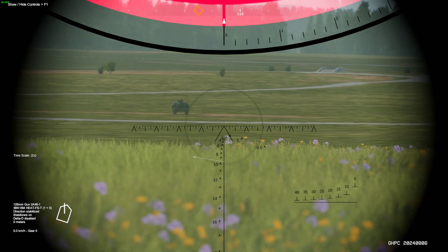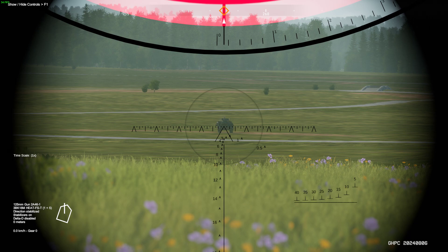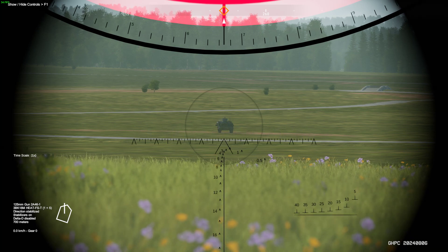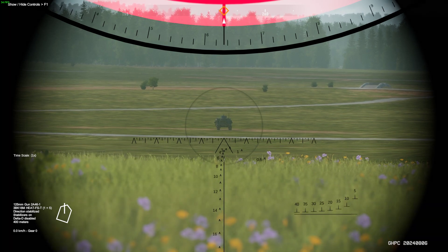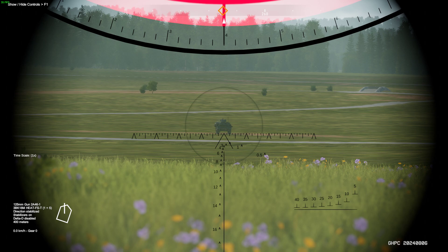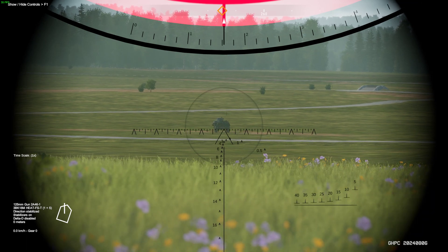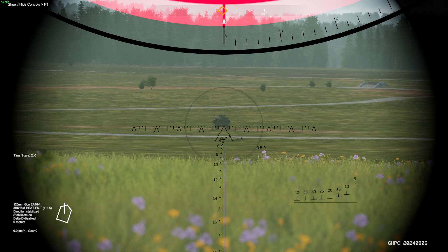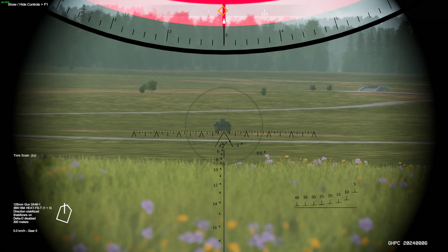So you press E to bring up the rangefinder and then match. I hate this thing because you're supposed to make it even. I'll go to zero and it looks exactly the same. At 300 it still looks exactly the same.